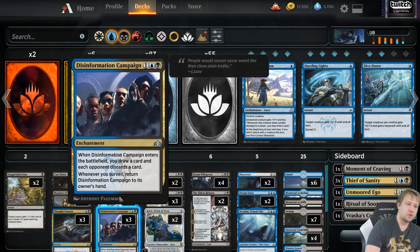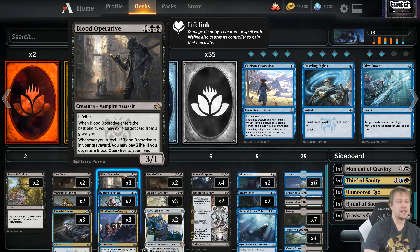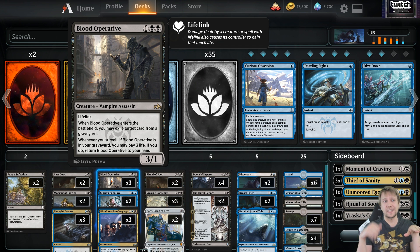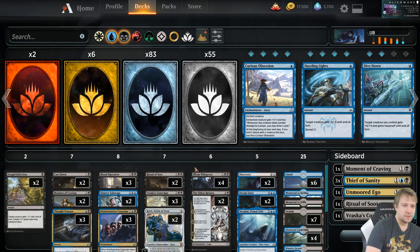A couple of Sinister Sabotages — the surveil is always nice to have. Not too difficult to cast the double blue because we are only playing two colors. Blood Operative — the way it works: if you surveil away a Blood Operative, you can get it back immediately. You don't need to wait for the next surveil. So you can get it immediately if you have extra life points to work with. You can get card advantage sometimes by using your life as a resource.